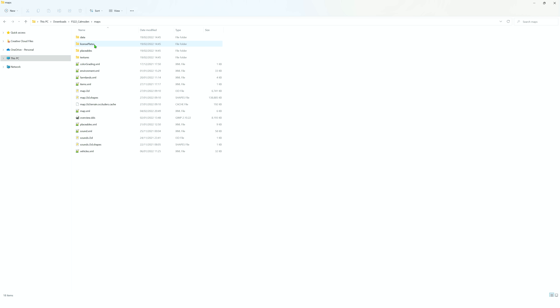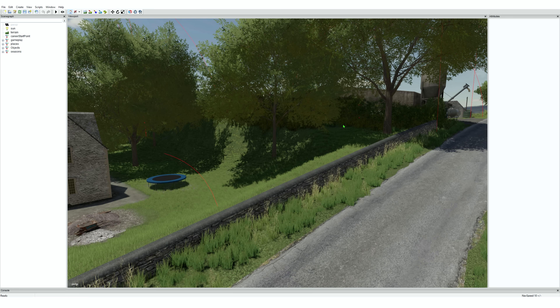So we need to open the map i3d file to remove the hedge in Field 4. Just double-click it and it'll load up. When Giants Editor loads, be patient — it is quite demanding on your system and might look frozen. Just leave it sitting there. Depending on your system, it may take a while. If you press anything while it's loading it will freeze and you'll have to start again. It will boot up eventually and this is what you'll see.